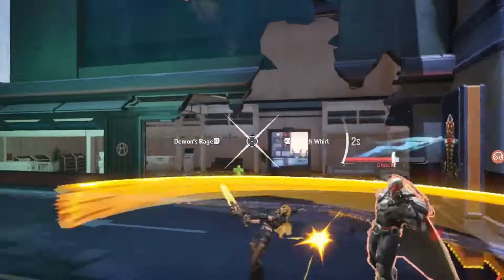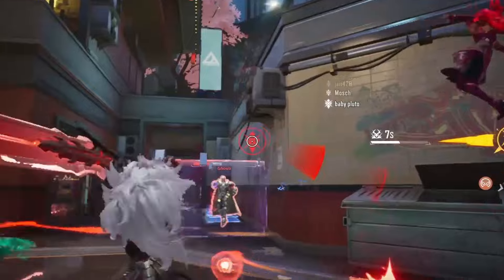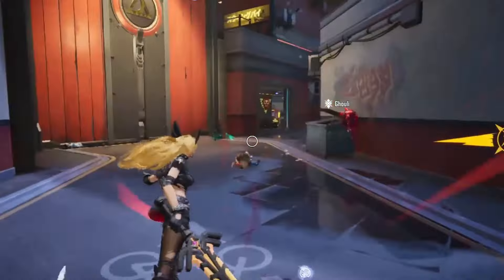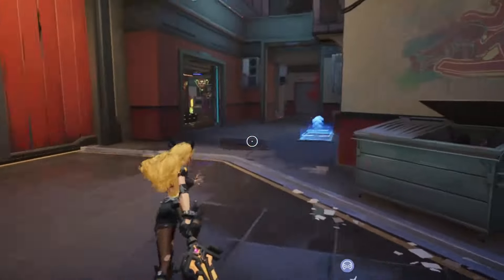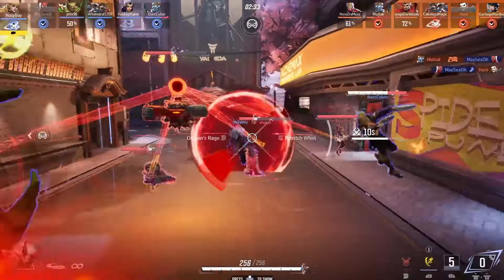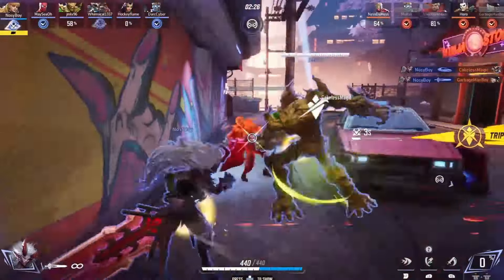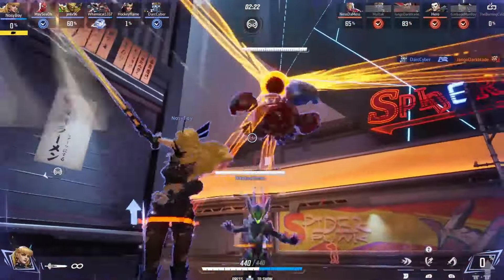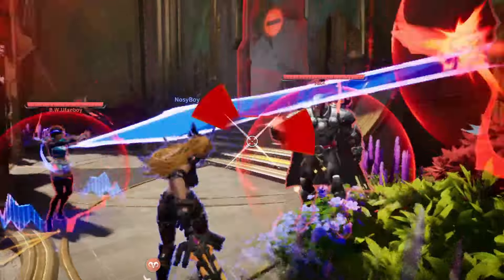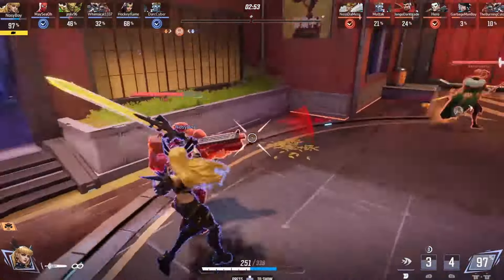Finally, we have her best ability and her ultimate: Dark Child. Press Q when it's charged and you will turn into a more powerful demon form. Her attacks do way more damage, which in turn gives her more shield on every attack. When used properly, you can easily take on an entire team with your ultimate. The tips for her other abilities stay true here, but they just do a lot more damage. Don't use this ult mid-fight if you are about to die — it does not give you any more health. The additional health comes from the extra damage you do, because her passive lets her heal and gain shield off of the damage she does.